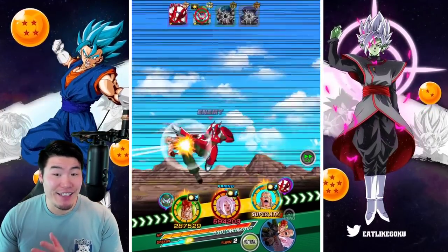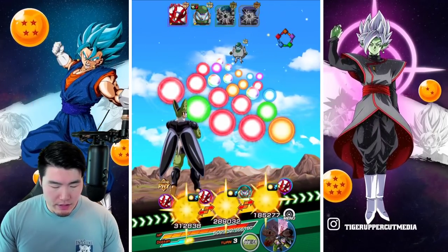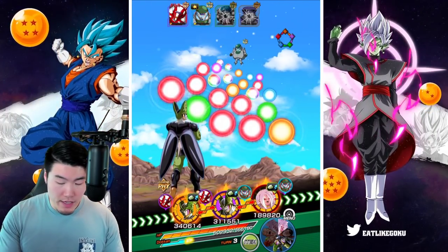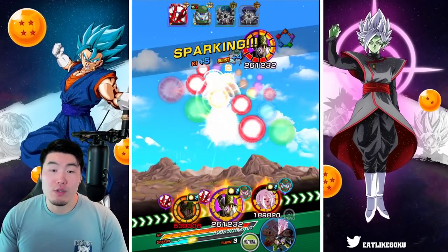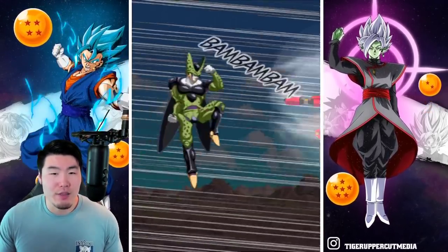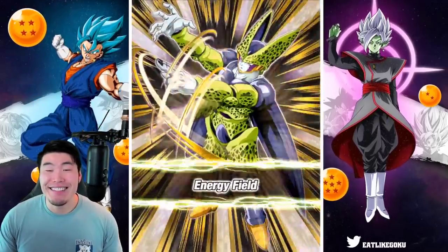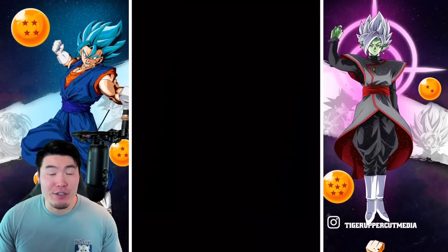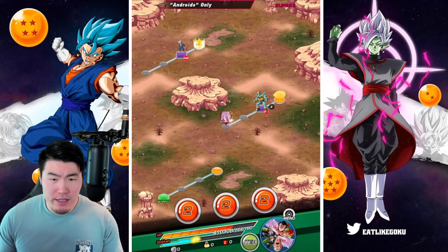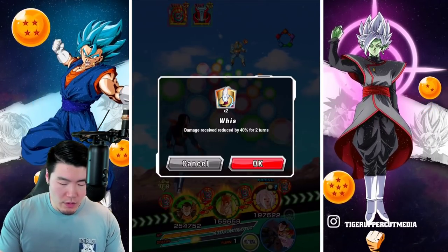We got the stun! I actually forgot this guy could stun, so that's great. If I put the Fizz Cell in front, we'll be fine. Let's just give him a 12k Super to finish off both guys, and then we can move on to the next phase. Okay, I'm taking a Super, but it should be okay. It wasn't great — I didn't want to use another item because we got the type advantage. But we got a lot of HP anyways with this team, so I'm not too concerned.